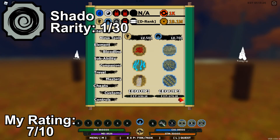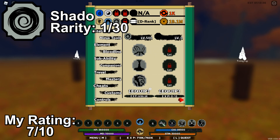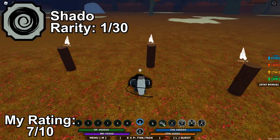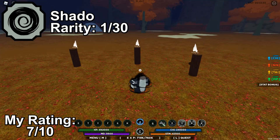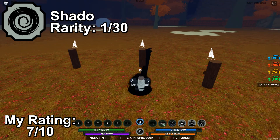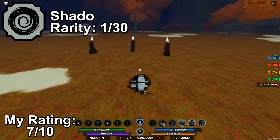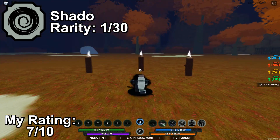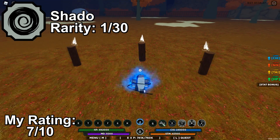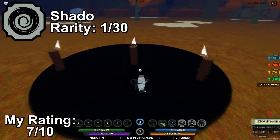The next bloodline we have is the Shadow bloodline. Shadow is a clan bloodline with a rarity of 1 in 30. Its moveset revolves around immobilizing enemies through the use of shadows, making it ideal for stunning in PvP. This is the bloodline that Shikamaru Nara has in the Naruto anime. It's kind of better than Azurashi in my opinion. It has a low rarity so it's really easy to get, and you can create very overpowered combos using it. It has a mode as well with a good mode attack that drains no Qi.